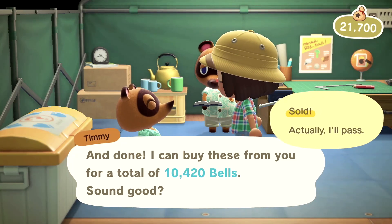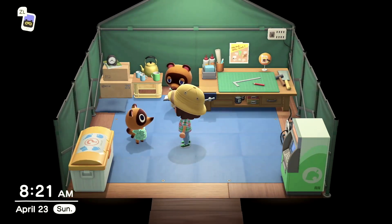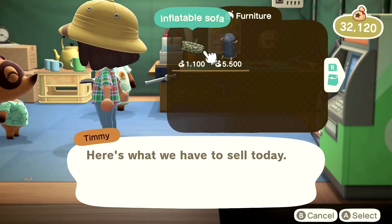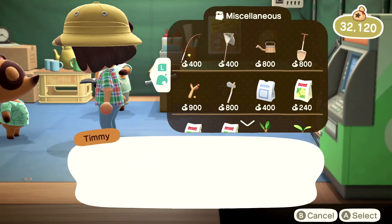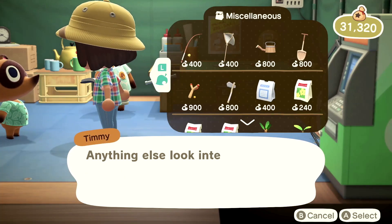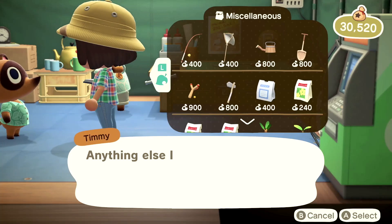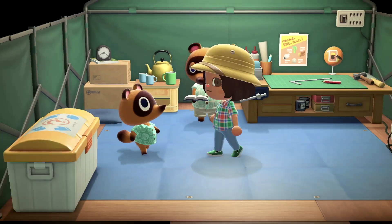We got 10,420 bells! Let me buy some axes from Timmy — I just need this flimsy axe, I'll buy it. I'm only going to one island but I want to chop trees there too, so I'll buy two of those. I think that gives me four. Alright, see you later, Timmy!